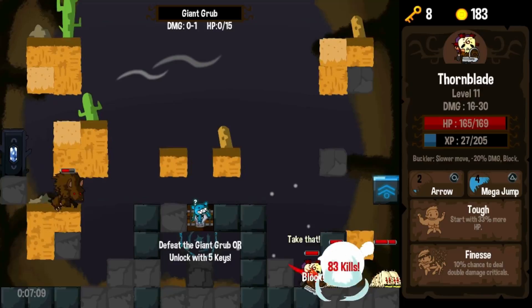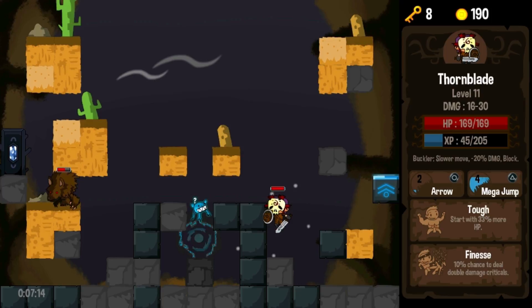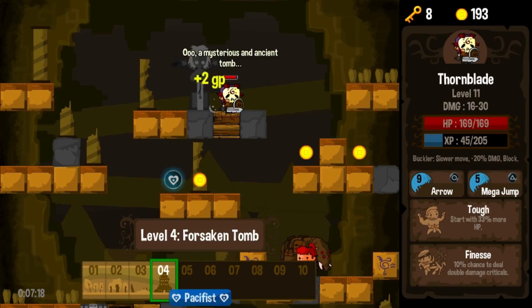Tons of experience too. Every time you level up you get your health back, and it's the same thing with going to the next level. We're actually doing pretty well right now — full health on level 4 with character level 11 and tons of keys. So, away we go.